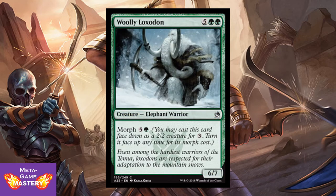Here's Woolly Loxodon. Don't let this fool you — this is very powerful in limited. It's 7 CMC, 5 colorless green-green, for a 6/7 Elephant Warrior. He also has a morph cost of 5 colorless and a green. He can be very unsuspecting as a 2/2 morphed creature for only 3 mana, and then at instant speed you can flip him into a very efficient 6/7 for 6 mana. Or late game, you just play him as a 6/7 who's going to be bigger than most everything in the format.